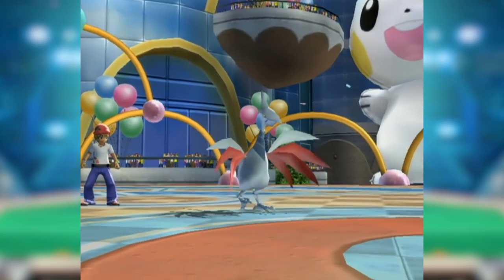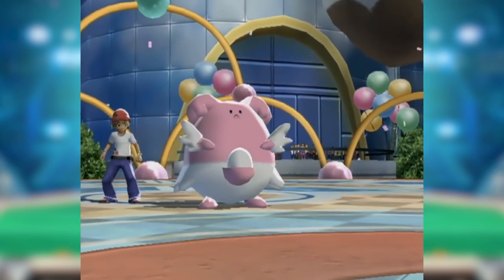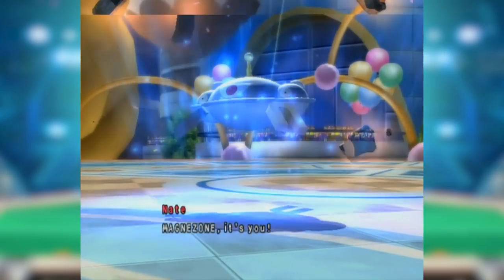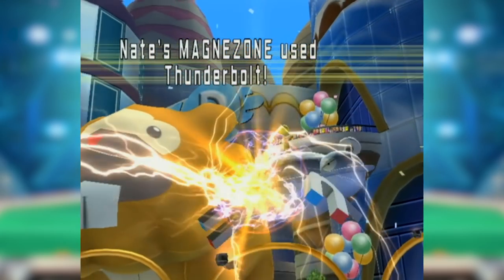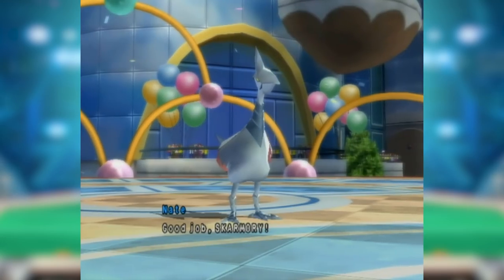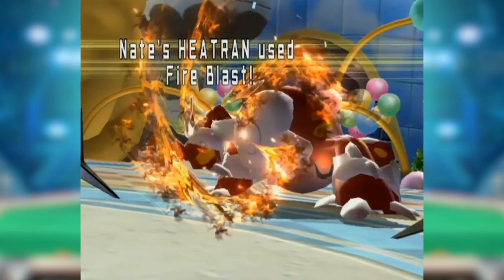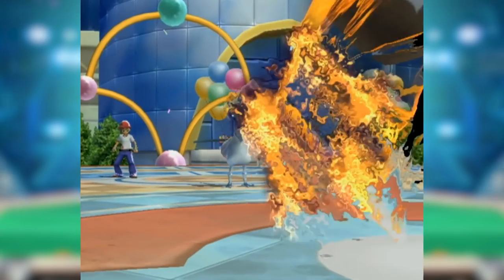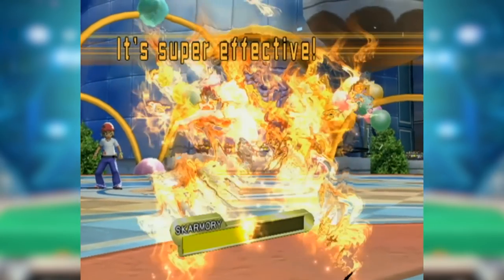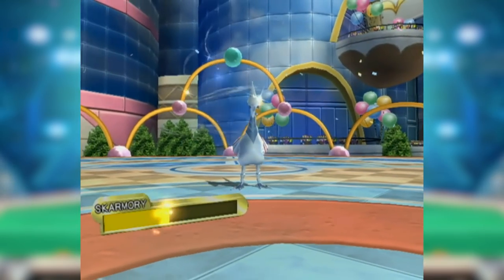In general, Skarmory was about the same in Gen 4: setting up hazards, walling, phasing, and occasionally Taunting. Skarm-Bliss lived on, as the specially defensive set made having something to eat special moves a huge boon. Magneton had evolved into Magnezone, which trapped Skarmory even harder, though the new Shed Shell item let Skarmory flee the first time it was trapped at the cost of Leftovers recovery. Heatran was also a solid counter, switching in and KOing it easily. Skarmory nonetheless stayed atop its perch as one of the best physical walls in OU.